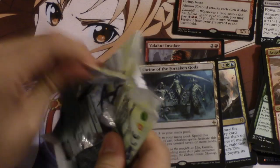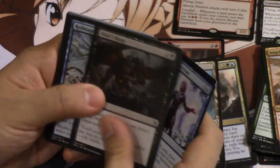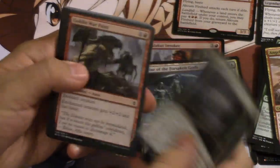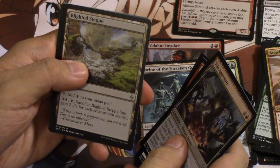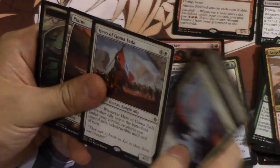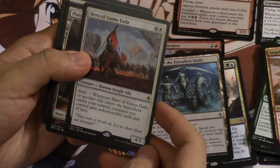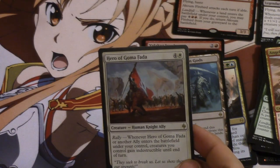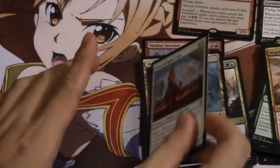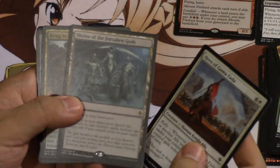I don't know if that's playable, but last pack — let's hope for something epic. Blighted Fen is pretty good. Hero of Goma Fada — this is the ally that gives other allies indestructibility, so this is definitely the ally you want if you're going that deck. Will it see standard play? I don't know, but when you play it everyone gets indestructibility, which seems pretty good.